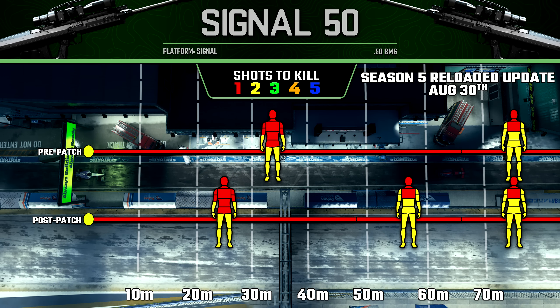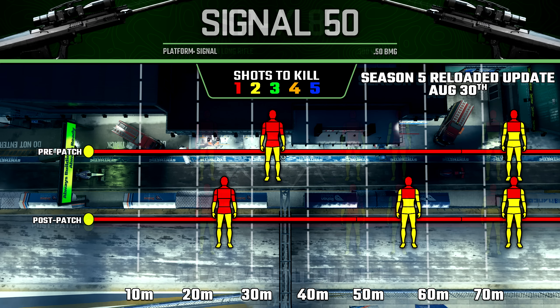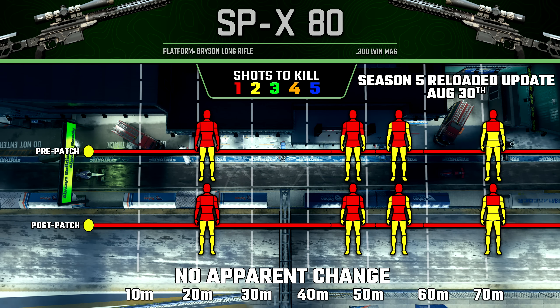Anything beyond 49 meters now is going to require an upper torso, neck, or head shot in order to get a one-shot kill. This just leaves us with one last gun adjusted for Modern Warfare 2's multiplayer — the SPX-80. They mentioned in the patch notes that there was reduced damage range, but I can't seem to detect any change whatsoever to any of our ranges or our body multipliers. As far as I can tell, the SPX-80 is actually identical post-patch compared to pre-patch.